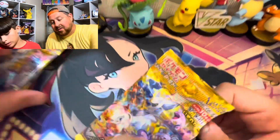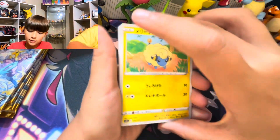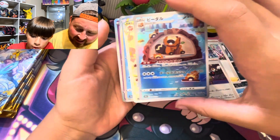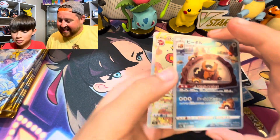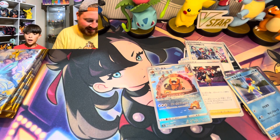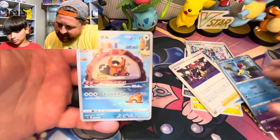We've got five packs left, let's get a big one. Come on, let's get an SAR. Oh look at that - Simisear V-Star! Yes! I love that card. In Crown Zenith we never got to pull it. Wow, this is crazy! The Bidoof is one of my favorite ones - look at that, awesome AR!